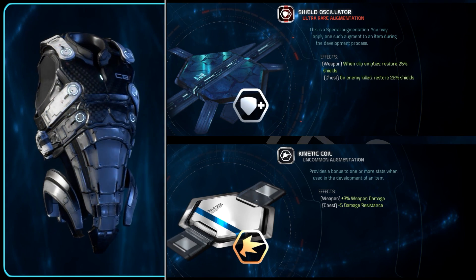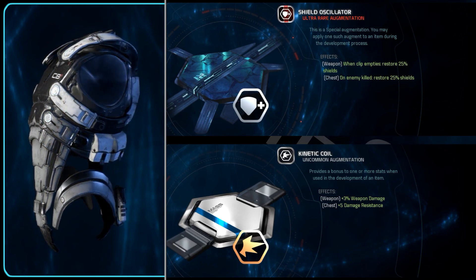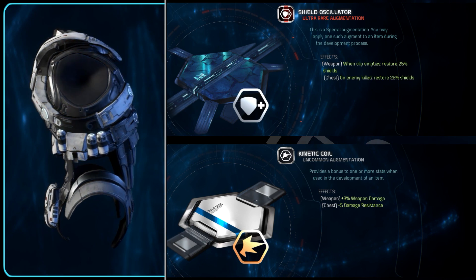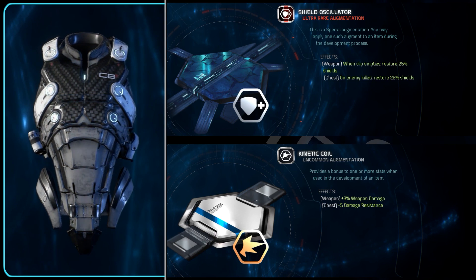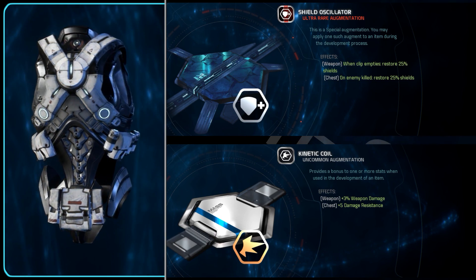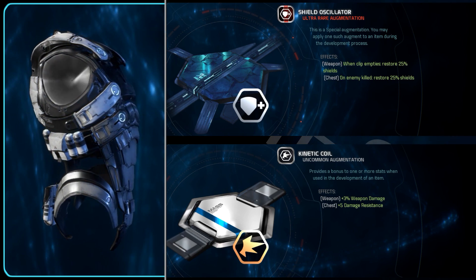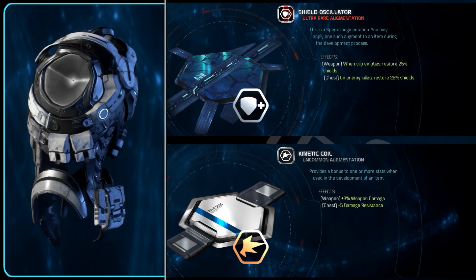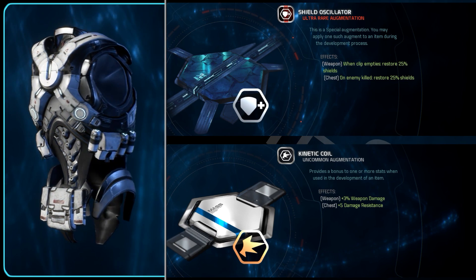The Kinetic Coil, while not a special augment, can only be placed in the chest piece as far as armour goes. This is likely to prevent you from stacking huge amounts of damage resistance, as that's what it gives you — plus 5 damage resistance, which is far more powerful than it sounds. If you struggle to take a few hits then this is a great filler for your chest piece as a default. For other options, let's look at the stackables.